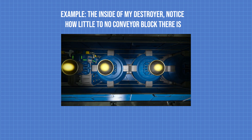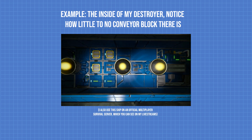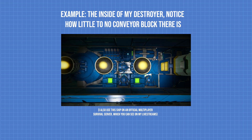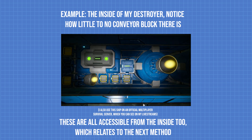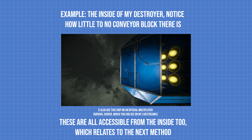For example, an H2/O2 gen can replace two conveyors, and an oxygen tank can replace two of them too. This will also let you put other things in place of those things you moved to where the conveyors were, or remove the armor blocks which were protecting those things since they're no longer there, which will save you even more PCU.